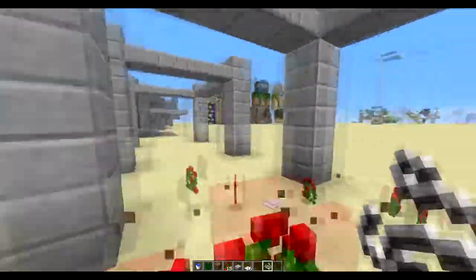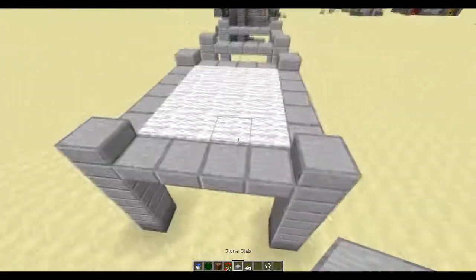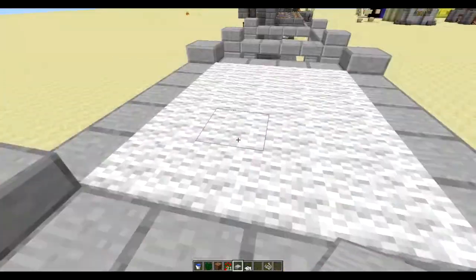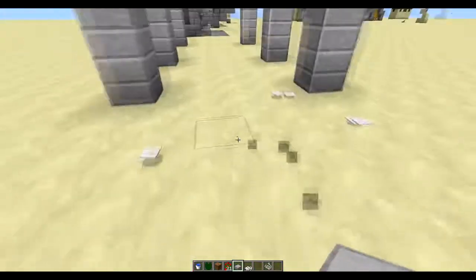Just picture me walking in like this. You could also make this out of gravel so it would look like a path, but this is like a carpet in a room. You would walk like this, and then — boom — you hit the string, it makes it update, and the carpets fall.